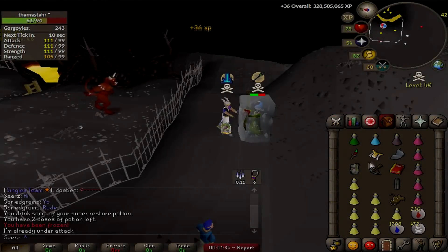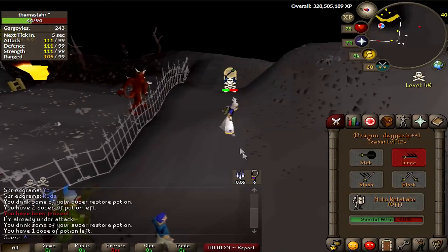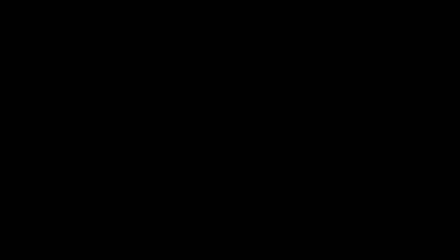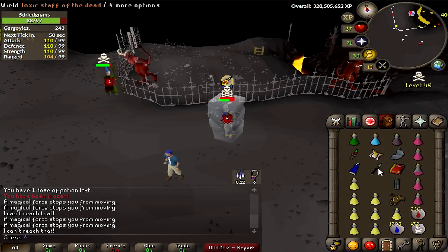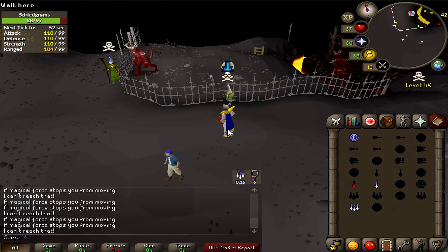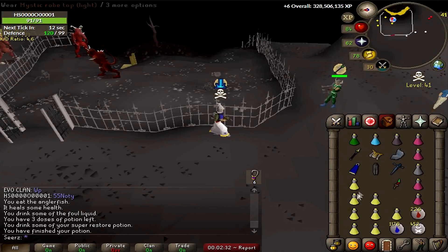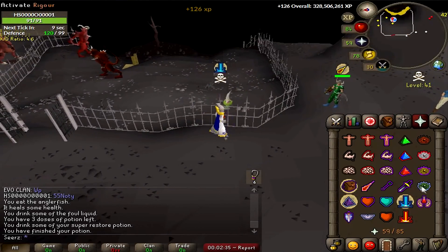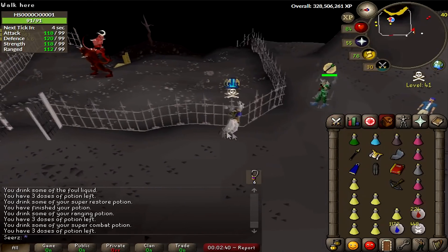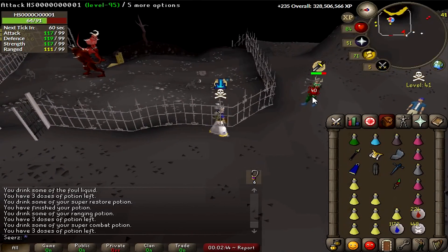A few more PKing tips: attack your opponent and then walk under them. When you're under them, they can't see what gear or switches you're going to do next, and they can't attack you back — that's really powerful. The downside is if there are multiple people around. In this clip, these guys owned me — they attacked me, hid behind a fence, then both logged out. But I pulled the same move on the next guy so he couldn't attack me. This is especially useful in death matches or deep Wilderness scenarios where it's life or death.